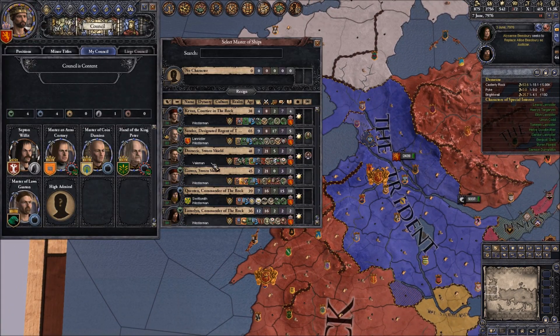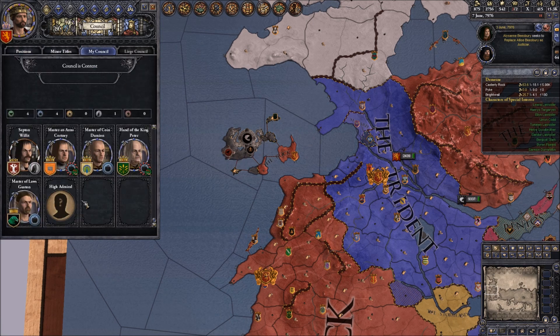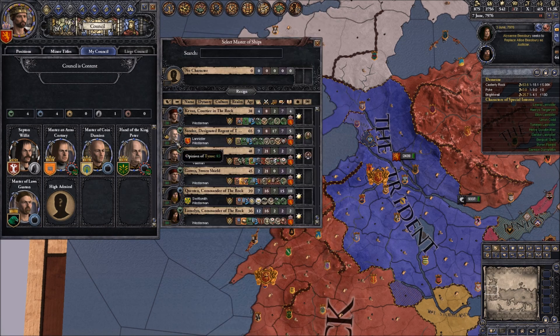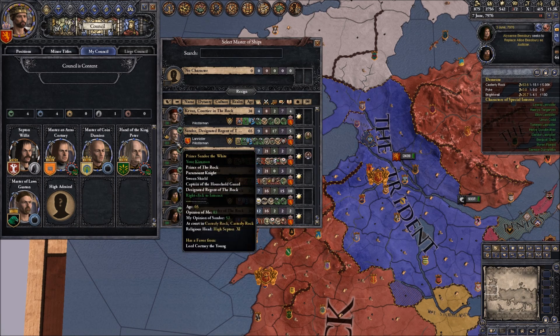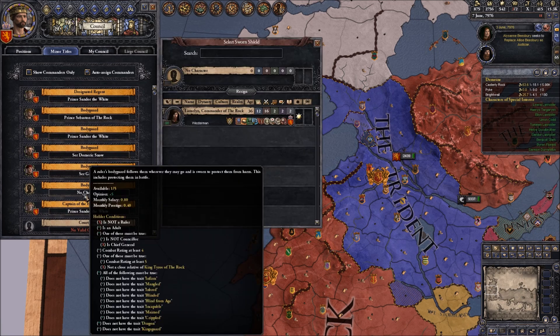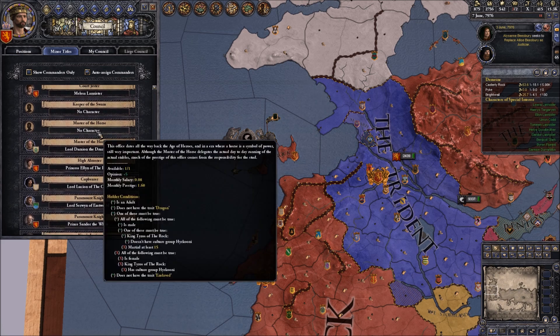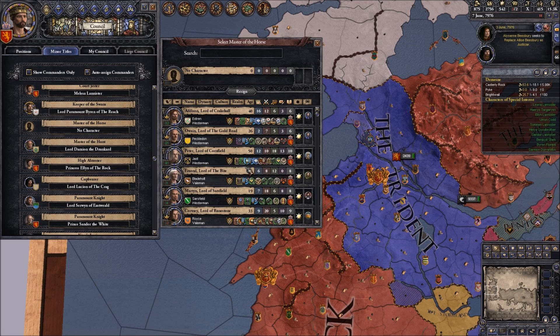As for the council, I'll give this to Sandor though - he's kept of my household guard. I kind of want him to be master of ships because he kind of deserves that position. As for the sworn shield, I'll give that to Lancelin. Master of horse will be... the Lord Paramount of the Reed will be keeper of swans.